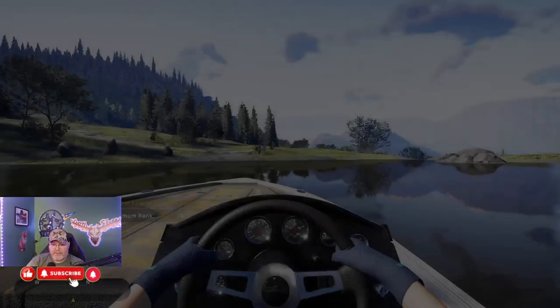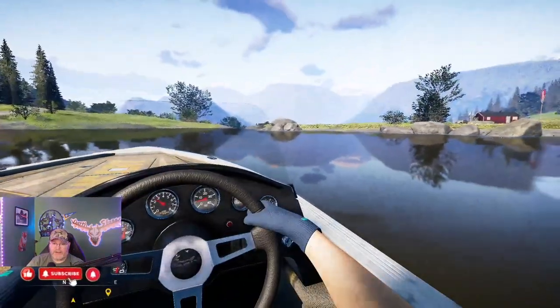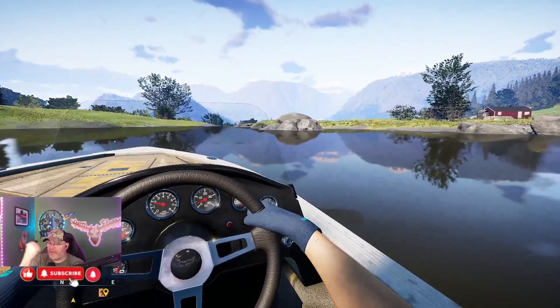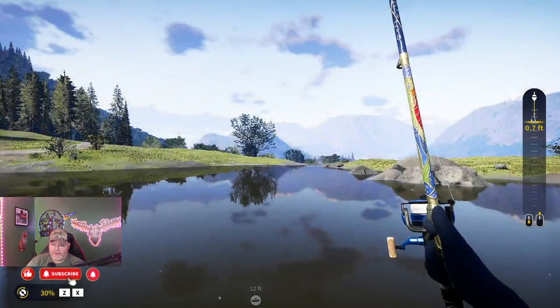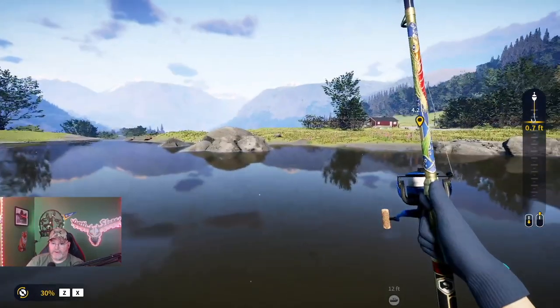Here we have a silver roach, 56.3 degrees - see the temperature dropped a little bit there. I want to make my way down this way just a little bit. I've noticed right through here: if you want to go warmer, go down that way a little bit; if you want to go cooler, go toward this stream.